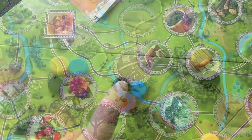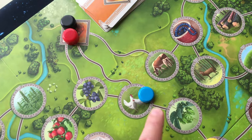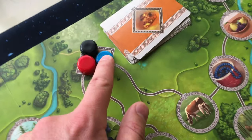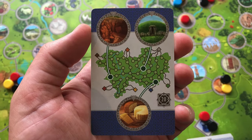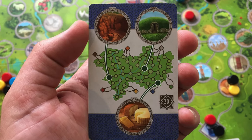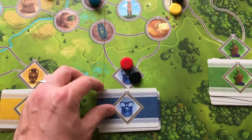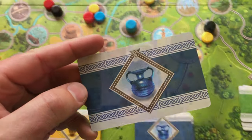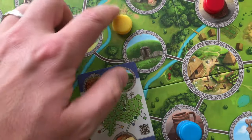Players will keep moving their family members on their turn and also try to take advantage of moving on other players' turns, with the main objective to complete goal cards by matching a family member on each location indicated on one of the goal cards, and/or trading. To complete a goal card, you need a family member on each location depicted on the card you want to complete.